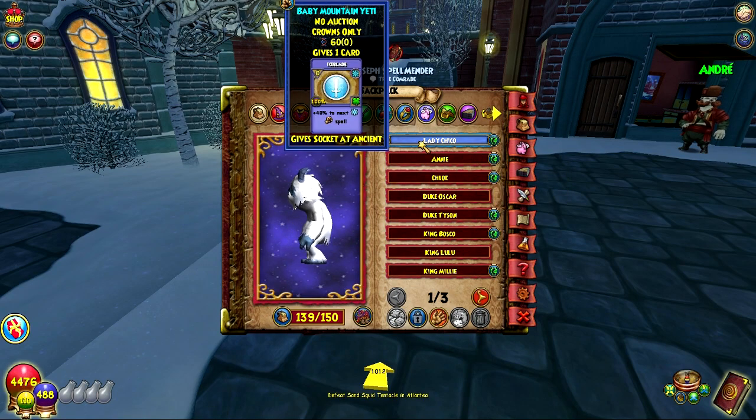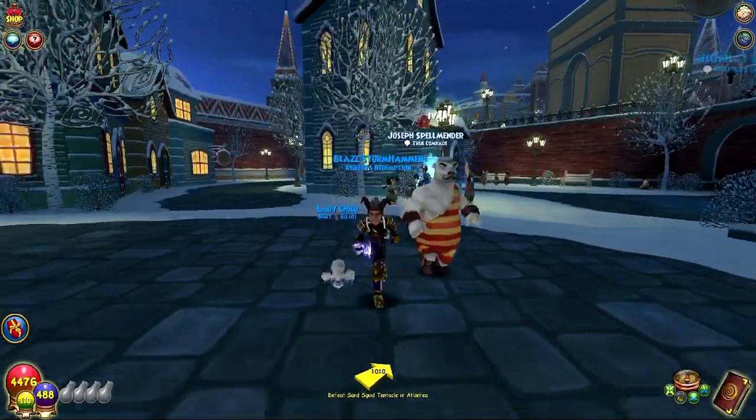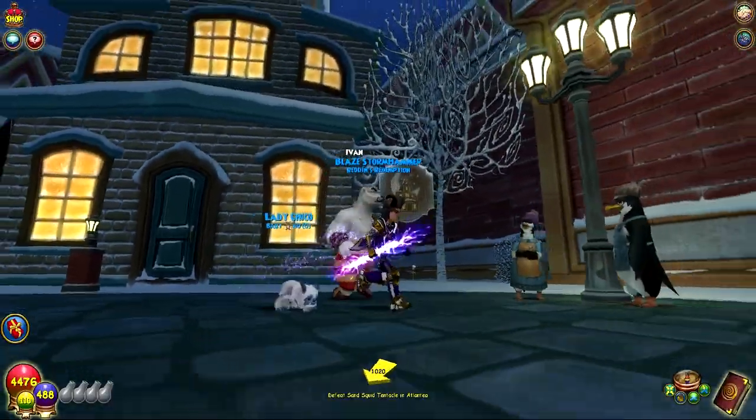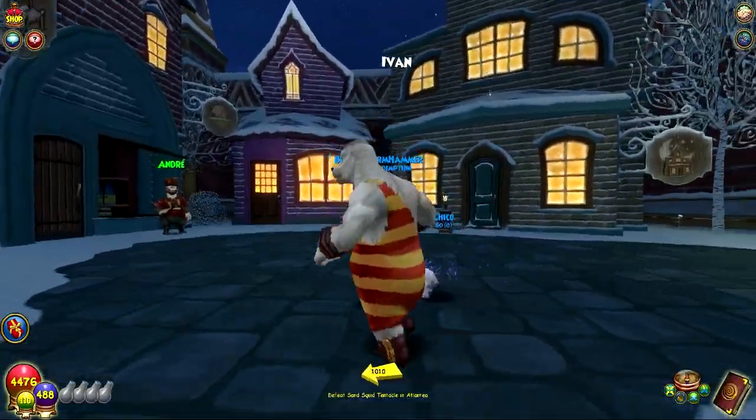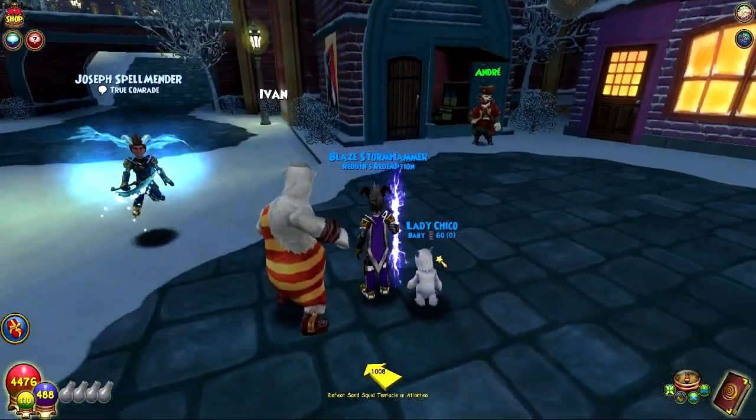Let's look at it here — Baby Mountain Yeti. I remember Blue getting this drop right when we started Polaris, in one of the first bosses. This is the new pet. It looks really cool and that's how it runs — it just crawls around, a little faster than crawling. There are also different colors of this Yeti.